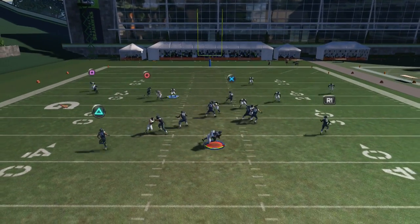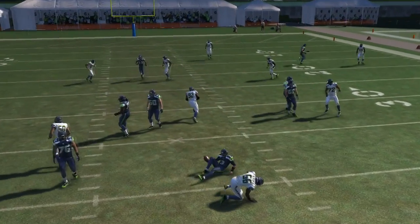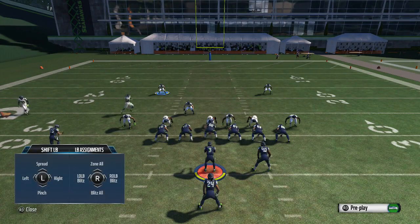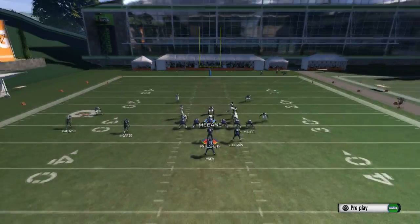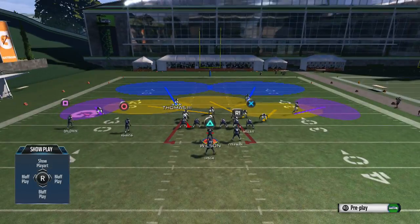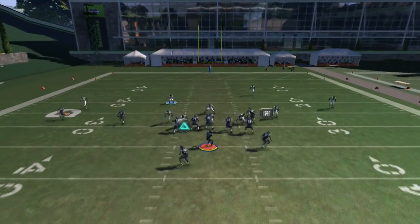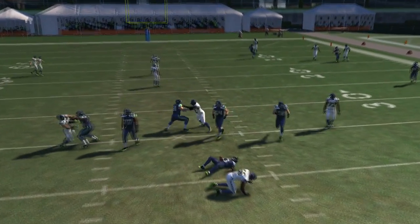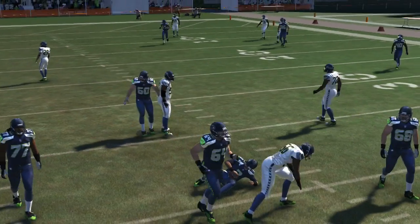Ready to sack the quarterback — really easy setup. Again, it's under the 3-4-odd or 3-4 normal on a custom playbook: base the line, shift linebackers to the right, re-blitz the DT, and move that linebacker up 5 yards. He went in there, but it's better if you move him up a little bit higher. That's how you set up this blitz.